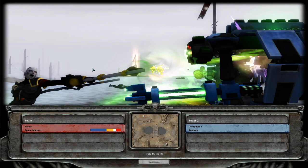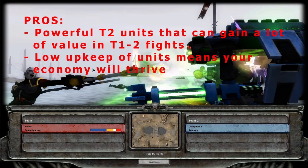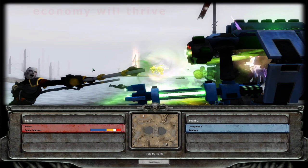Opening number two: the Three Kings build. Some people call it the three champions build, the three lords build, or three commanders build — I'll call it the Three Kings build for this tutorial. This build is very powerful and probably my favorite of the three for Space Marines. It's a strategy where you get to tier two as quickly as possible and basically make three commanders — the Force Commander, the Chaplain, and the Librarian — as soon as possible, with the addition of the Gray Knights.